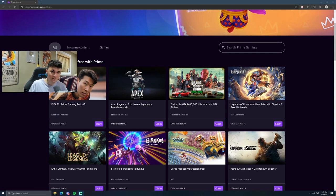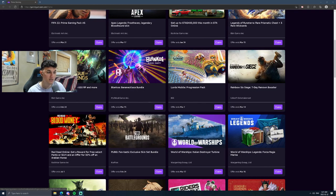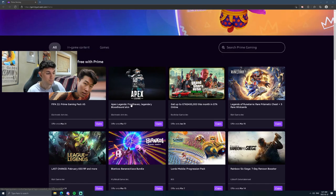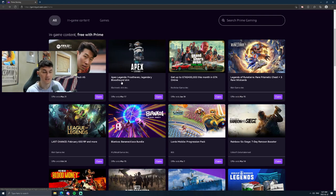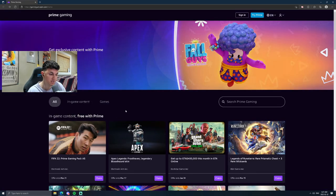Before we continue with the video, this is sponsored by Prime Gaming. I think every single one of you knows what Prime is — even your parents probably know. I want to show you guys a bunch of different stuff you can get from owning Prime Gaming, including a bunch of skins and currencies for over 30 different games, like PUBG. I know a lot of you probably play Apex Legends because it's very, very popular at the moment. If you see something you like, you just press on it and claim the loot. You've got to claim it quick because everything is on a limited time, and it always gets refreshed every single month.